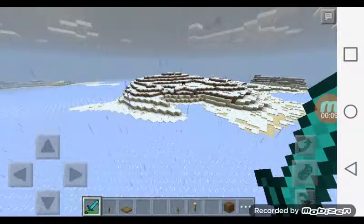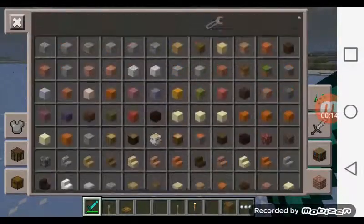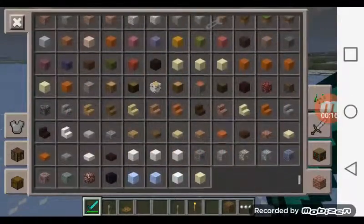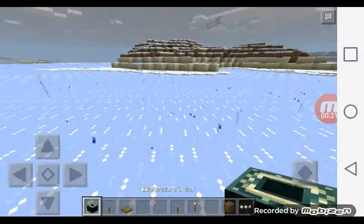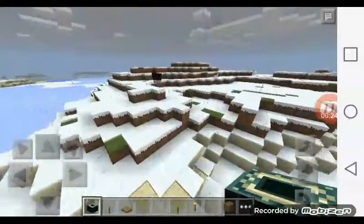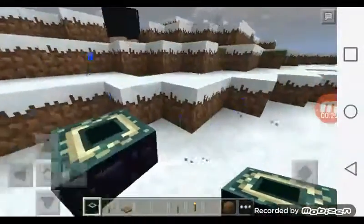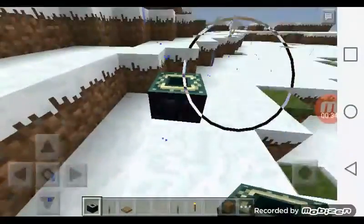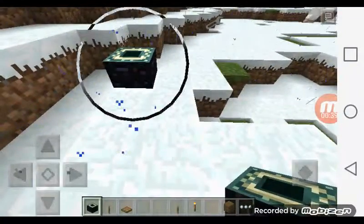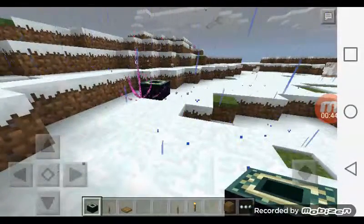So today we're going to be doing another mod here. This is going to be a Pandora's Box. It's perfect — this one looks like the top of an end portal frame with obsidian. So you have to tap it to get it to start. Anything can happen with these things. Anything.